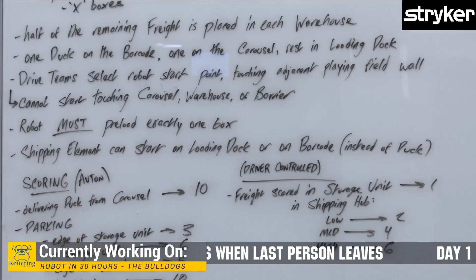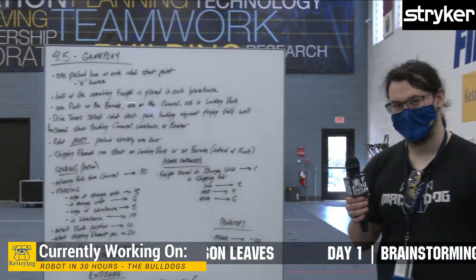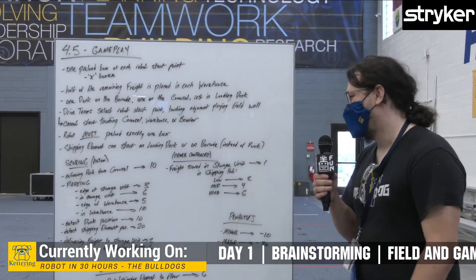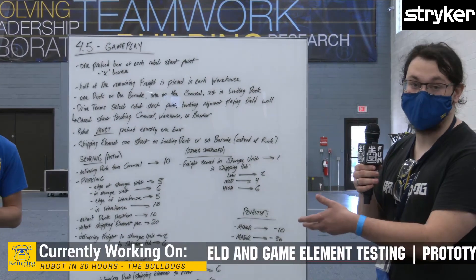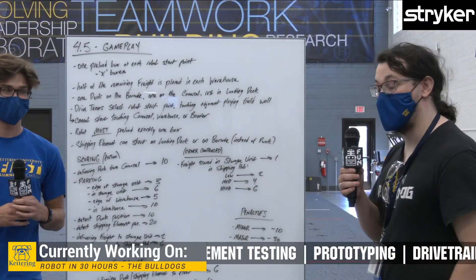Those are the pretty basic starting-the-match rules. Howard will run you through the numbers. So for scoring: during autonomous, you can deliver the duck that was pre-placed on the carousel to the game field to get 10 points.